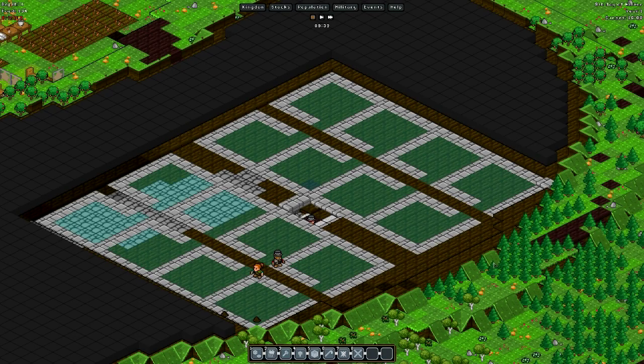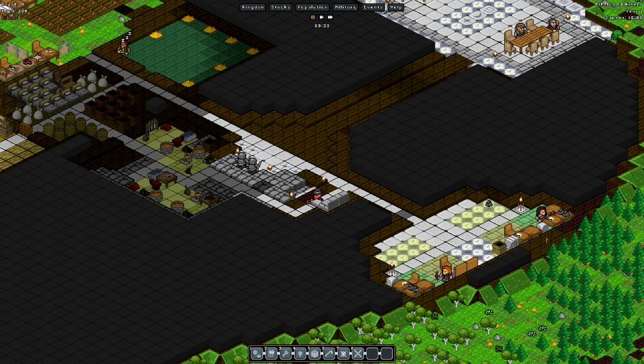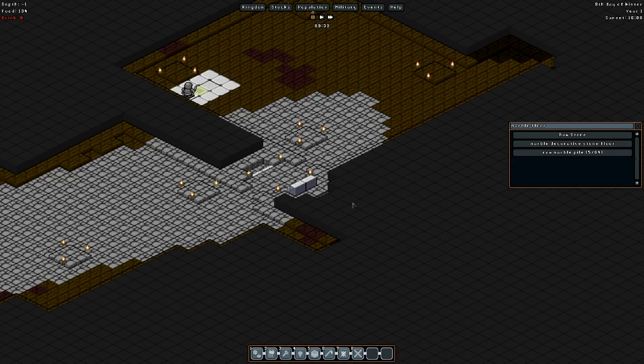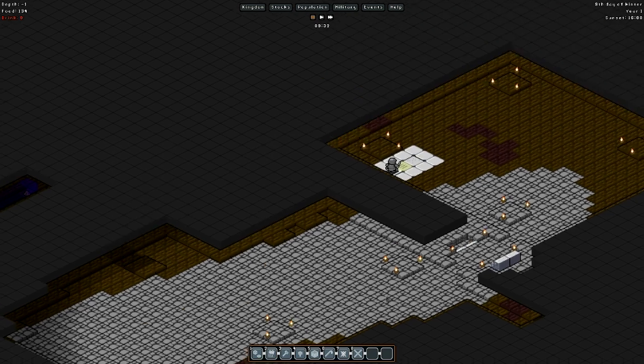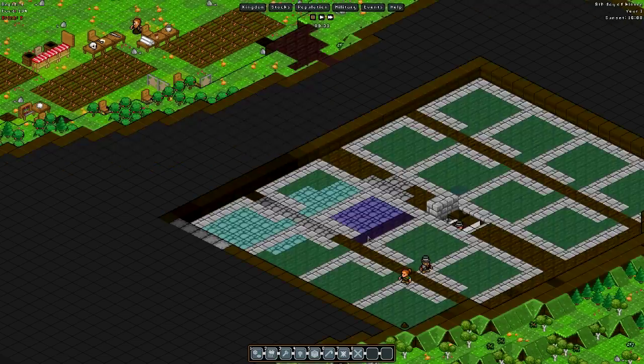Hey guys, and welcome back to Devil Dagger. As you can see, we finally finished the floors underneath our walls — literally just finished. We actually had just enough stone. I did have to go down to the mine to dig out this space, so I set up some torches just to keep any nasty creatures from sneaking up the stairs and having our gnomes panic, but everything seems to be going okay.